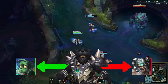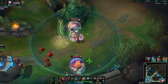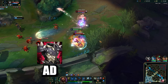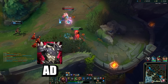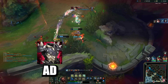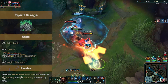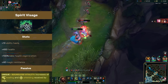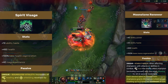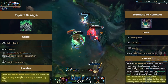And therefore, creates a three-way of pain and pleasure. Build out your Bramble Vest into a Thornmail against heavy attack damage teams for maximum pain. Versus a lot of magic damage, build a Spirit Visage first before finishing Thornmail. Combining the 25% heal and shield boost of Spirit Visage with the 25% boost of Moonstone will roid up your Turtle Stance to a before unprecedented level.